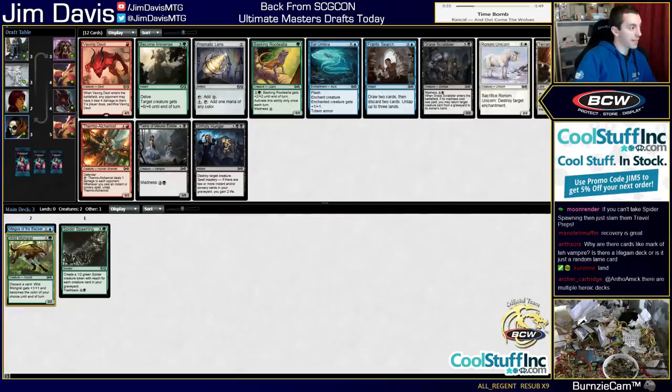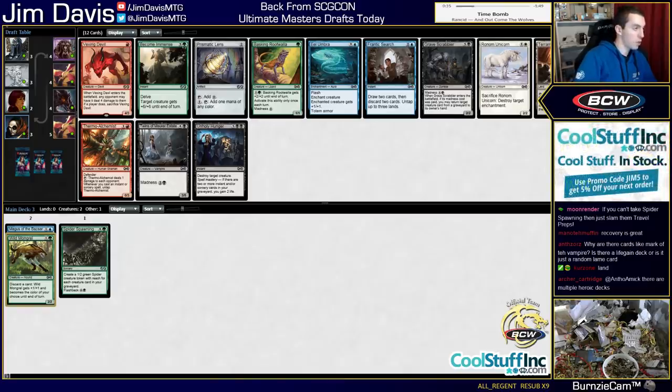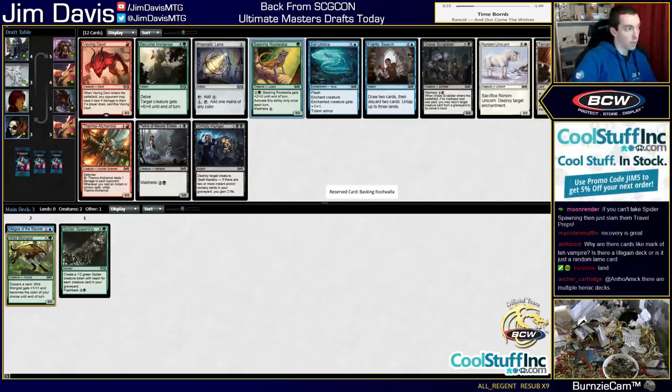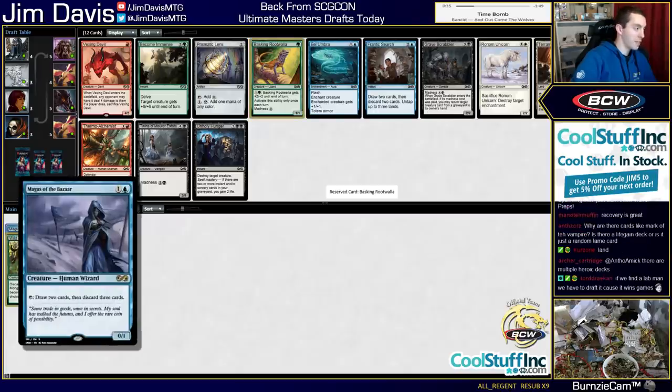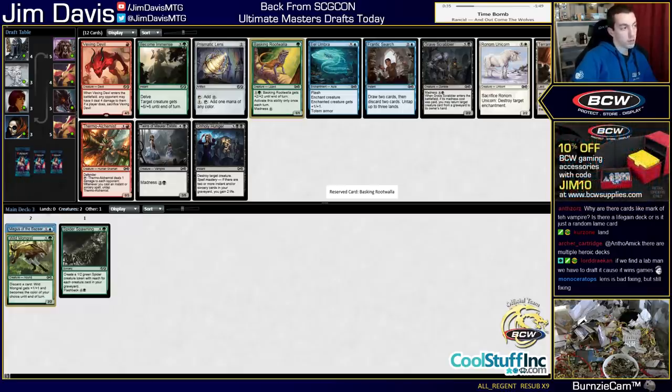Basking Rootwalla, Frantic Search, Prismatic Lens - I feel like it's Basking Rootwalla. It's more important to have creatures and spells in the Spider Spawning deck, because you want to have creatures in your graveyard. Gravescrabbler is good - it's a good Madness card. Maybe Expanse is kind of important. But I think we're trying to have the Rootwalla. Every Rootwalla you discard to Magus of the Bazaar is free because the card draws two, you discard three - but every Madness card you discard is like a free card that also draws a card. So I like Rootwalla here.